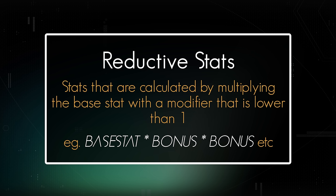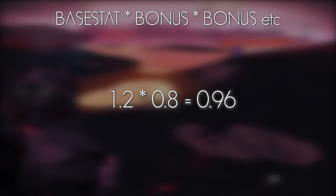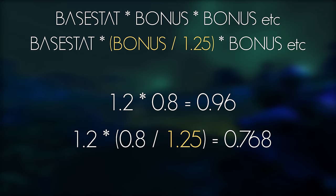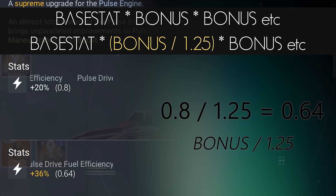Lastly of the stat types are Reductive stats — these act like Multiplicative except the bonus is reducing the base stat. For example, a base stat of 1.2 is multiplied by a bonus stat of 0.8, for a result of 0.96. These are calculated in the same way as Multiplicative, with the base stat being multiplied by the bonus. The difference is how the 1.25 modifier is applied — instead of multiplying the reductive stat by 1.25, you divide it by 1.25, which leads to some confusing outcomes. Say you have a Pulse Drive Fuel Efficiency stat of 20%; this is actually a reductive stat of 0.8. When charged, this stat changes from 20% to 36%, because 0.8 divided by 1.25 is 0.64, and that 0.64 is then multiplied with the base stat to reduce your fuel consumption per tick by 36%.